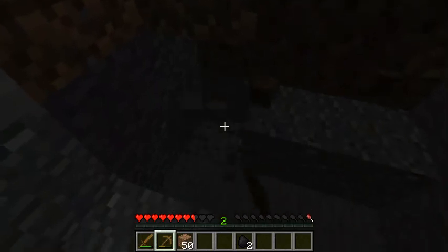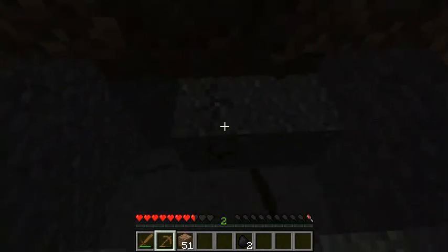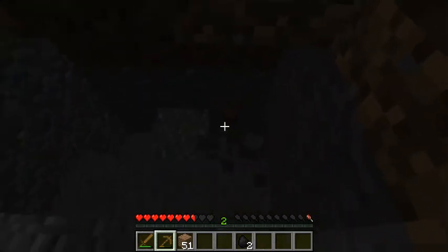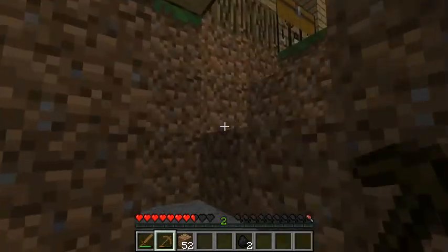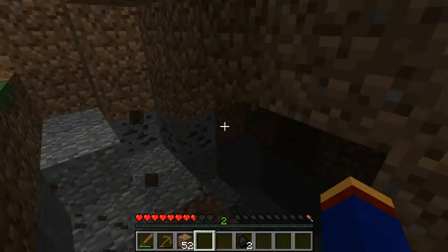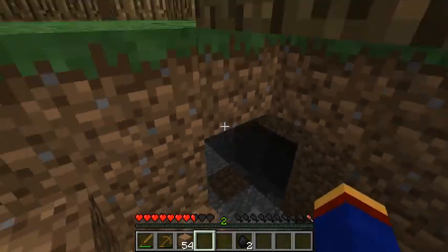We might need to replace it with wood so it looks better as well. Let us keep going down the stairs of awesomeness — and this is not really that awesome. We finally have enough coal. Jumping is very bad for your health, especially when you're hungry. There we go — this room looks awesome now.